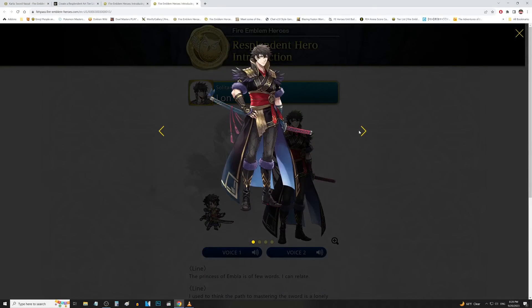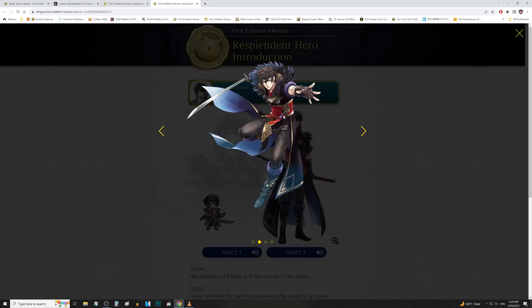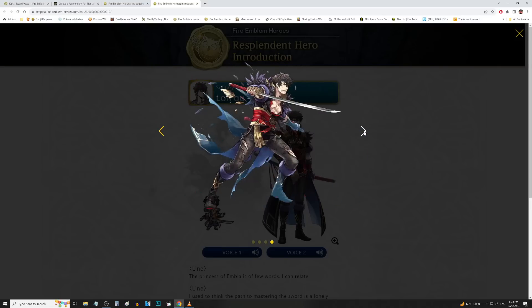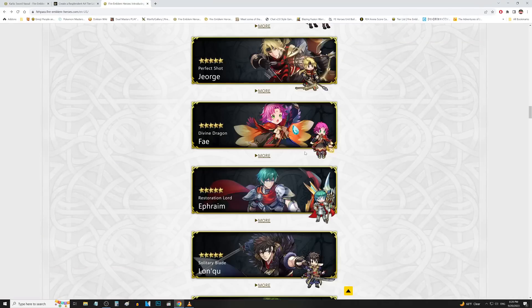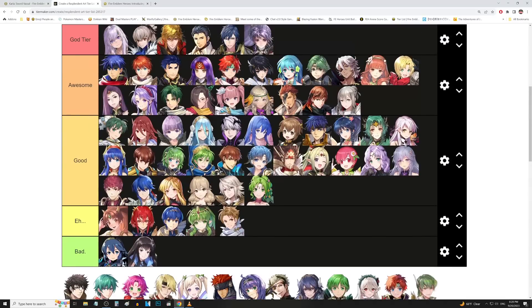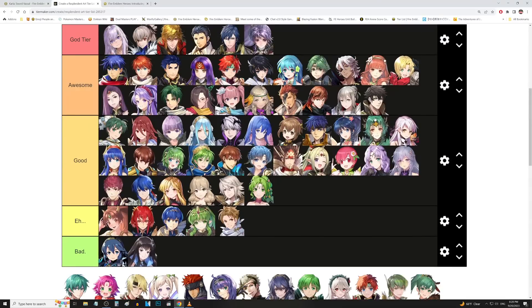We have Lon'qu up next. Lon'qu's pretty awesome actually — with his Resplendent he's a very nice merge project with the bonus stats and flowers and stuff. Really nice attacking art there. And the effect on that special attack — wow, that's really nice. I don't think I've seen this one before since I don't get the Fae Pass every single time. That's actually awesome. We're putting him in awesome.